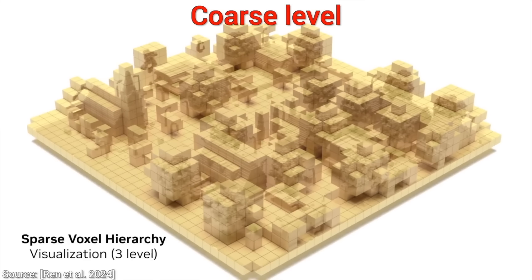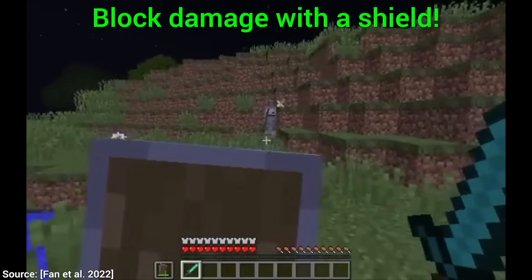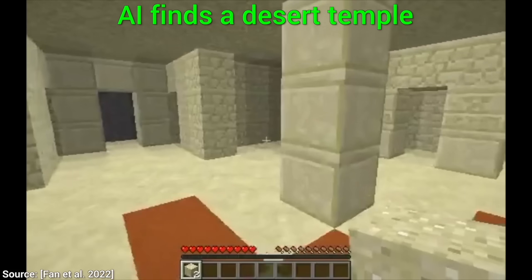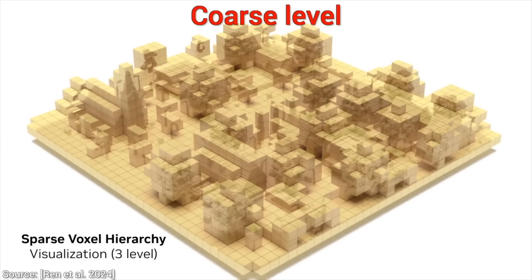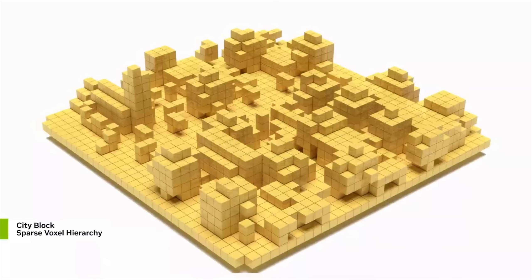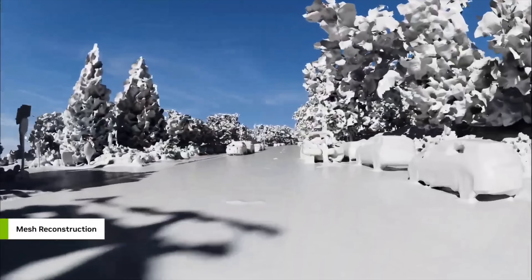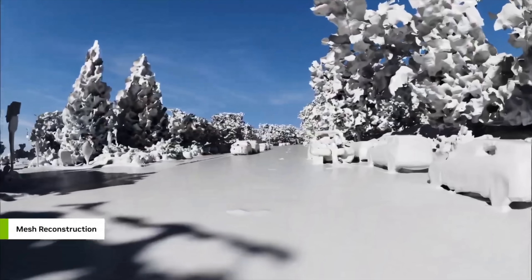We can start by synthesizing a collection of blocks, like in Minecraft. But there is one problem — the world is so much more detailed than that. This technique can generate new worlds which are really blocky at first, and then subdivide these blocks into smaller ones, and then even smaller ones. Or we can take a bunch of points called a point cloud, and from that, create a triangle mesh.